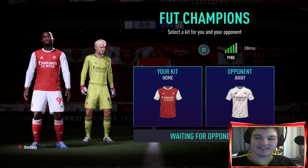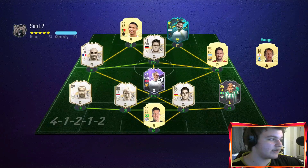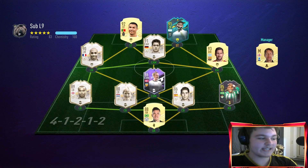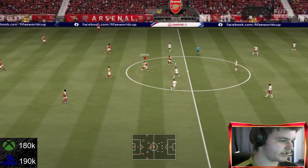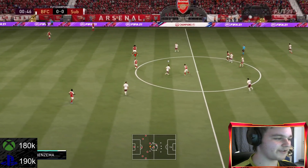We're playing Fut Champs — risking it for the biscuit. It's 7:40 in the morning in New Zealand and it's very hard to find a match. We finally found one, it's probably going to be sweaty. The opponent has a lot of icons — he's got Arjen Robben, normal Messi — it's honestly a team we should be beating. All right, let's get into it. Benzema's first touch genuinely feels very, very good on the ball.